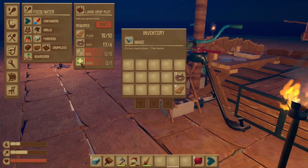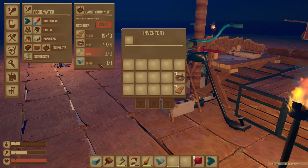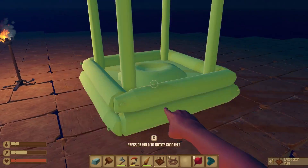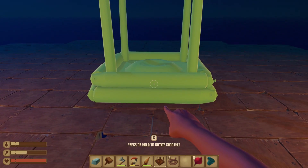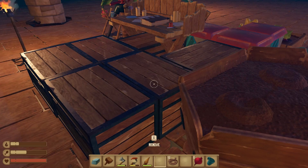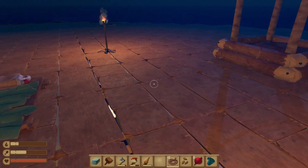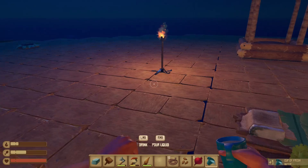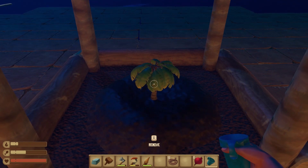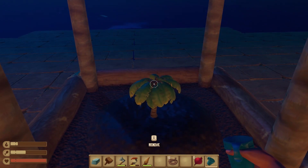We've got several pieces of metal now. I think we're going to make a hinge and the large crop plot - maybe even two - so we can start growing trees. Let's place it smack bang in the middle. Oh my, this is huge. Now let's grab the seeds from this chest. Palm seed - we'll probably need some water for this one. Let's place it down and water the crops. I love how it starts as a miniature version of the tree and just advances in size as it grows - that's really cool.